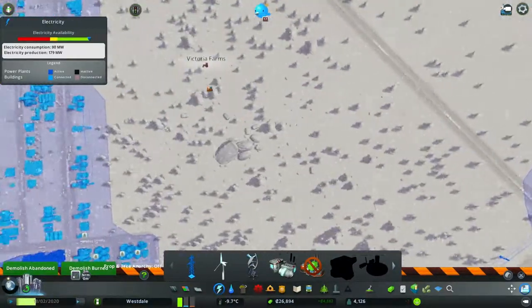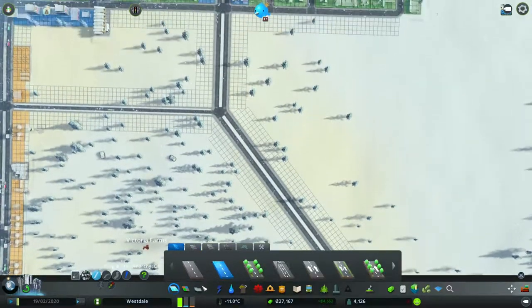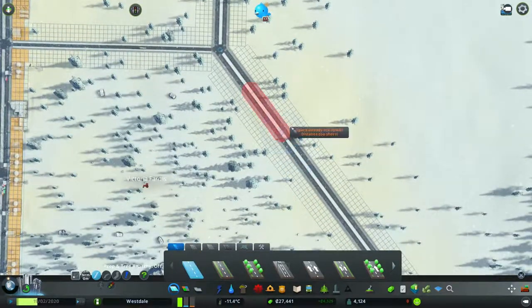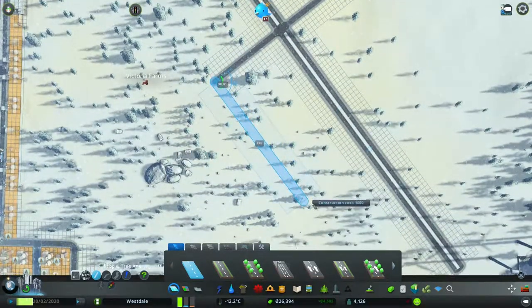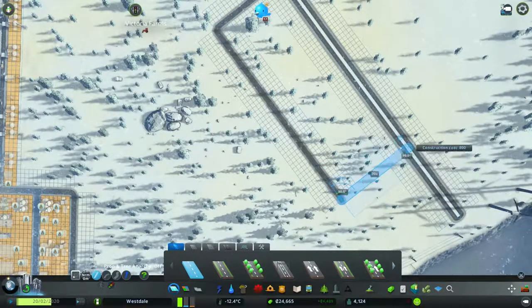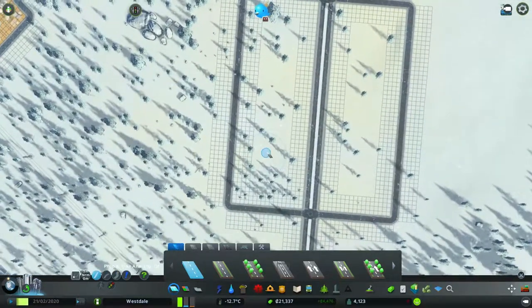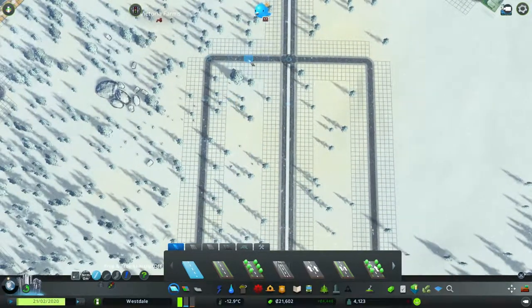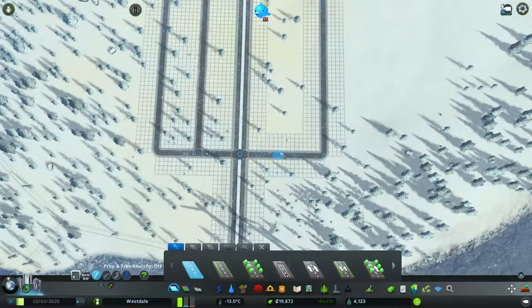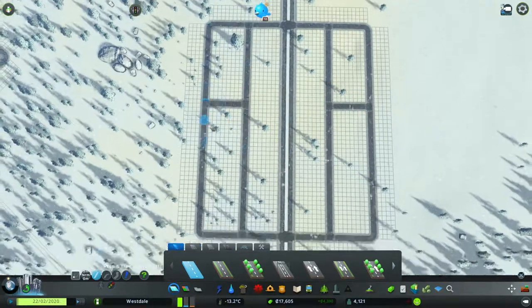We need a ton of city streets. Now because we have this at the angle that we do, we're going to start building off of this right now — basically creating a big city, like a New York-esque grid pattern. And I basically want a bunch of big buildings through here because then we can build some skyscrapers and all sorts of fun buildings.